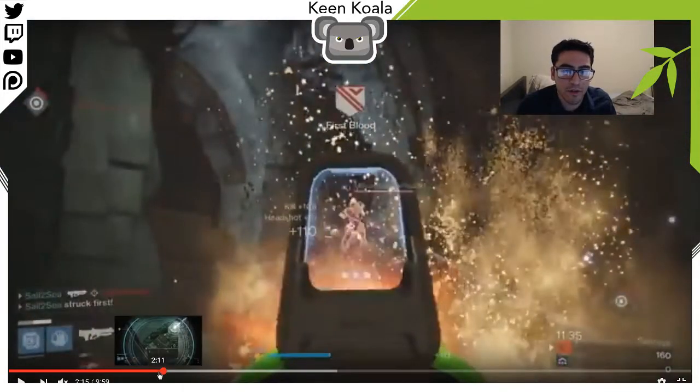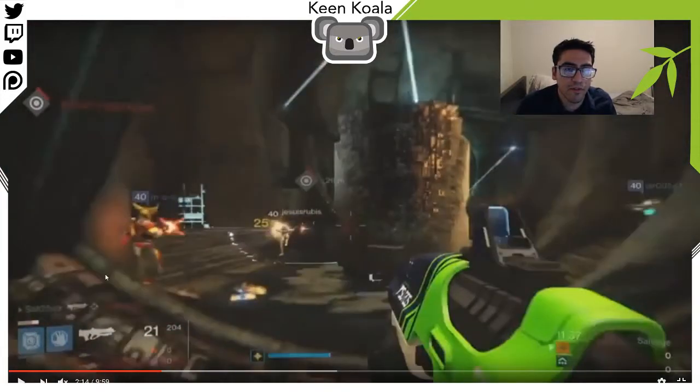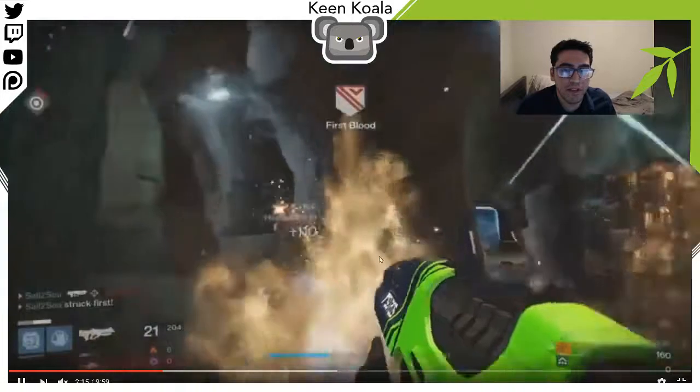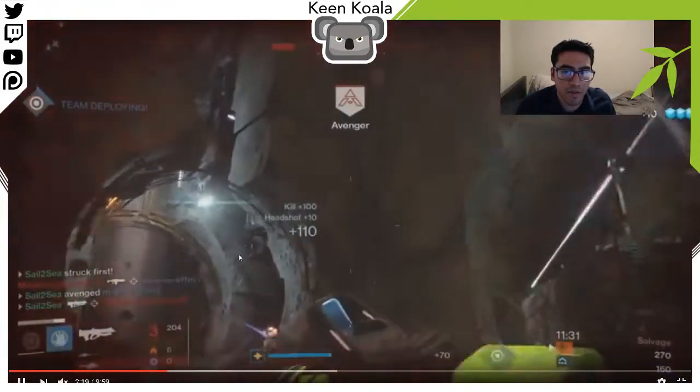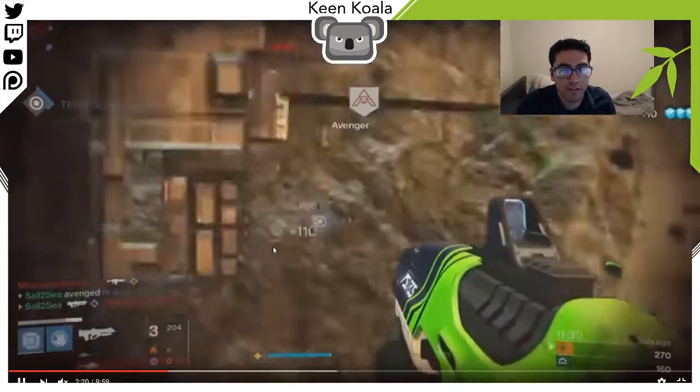He starts off this match really well by supporting his teammate pushing into B to the salvage point. It's really easy to get kills when you follow your teammates and shoot the same target. It's important he continues to support his team, but he's pulling out of cover — if the enemy player had better aim there, he would have died. Being in the center lane compared to the location of the enemy makes it easy to pull into cover by jumping to a different angle. Your pulls into cover vary based on where your opponent is.